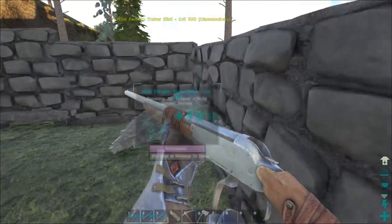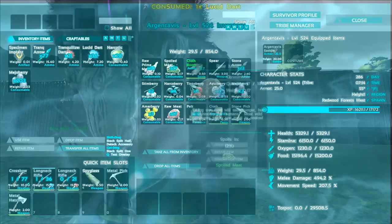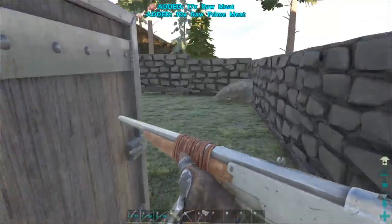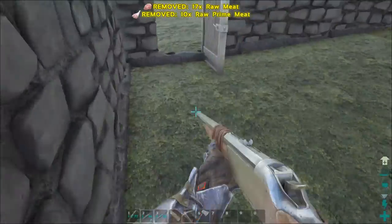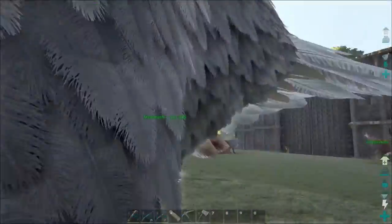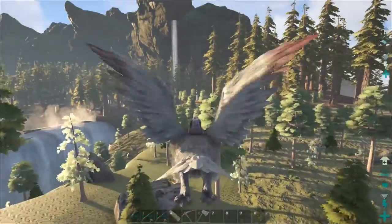Alright, so we got that guy going. We can just throw some meat on him and go grab some stuff and come back. I'm going to go see what else I can find. I really do want to get dilos, dodos, and scorpions — that's what I'm mainly going to focus on.